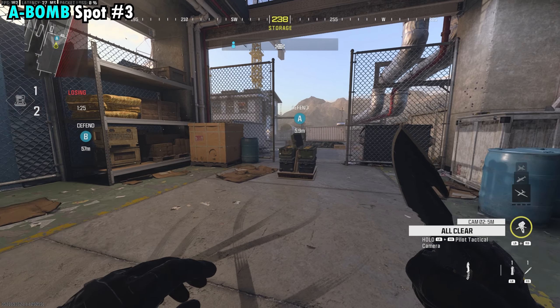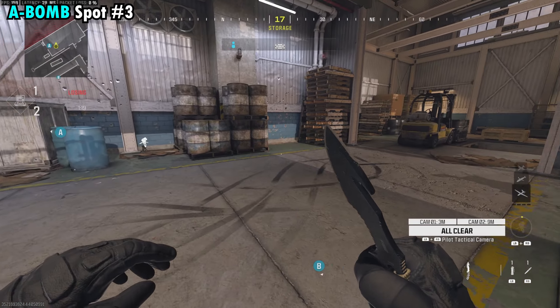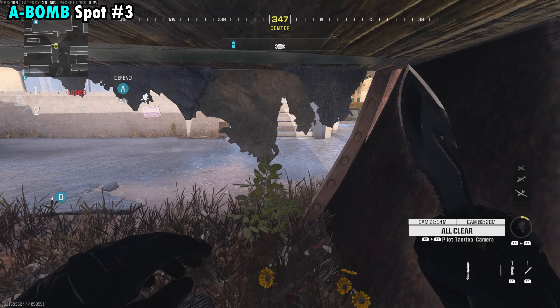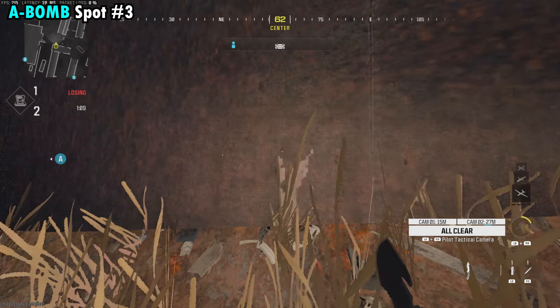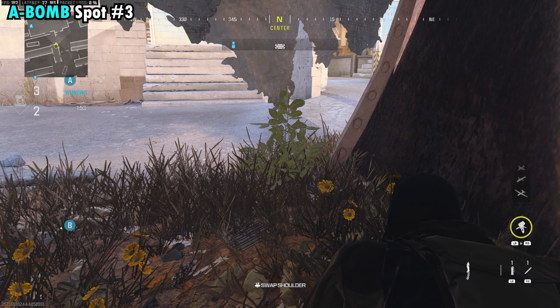Our third spot for A is definitely a lot safer, but you're going to need a camera for this one. Throw it down in a corner somewhere that's watching the bomb. All we're going to do is run outside the building and go right here underneath this plane. Most people forget to check this area. If you lay in the grass right here, you can actually back your way into the bottom of the plane and stick your body through — making it even harder to see you. Just lay in here and watch your camera.